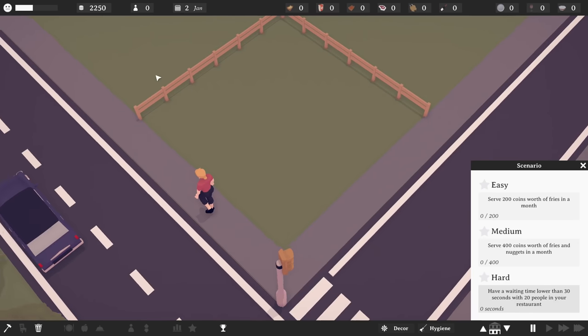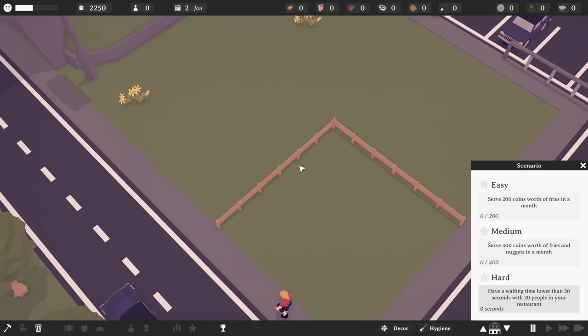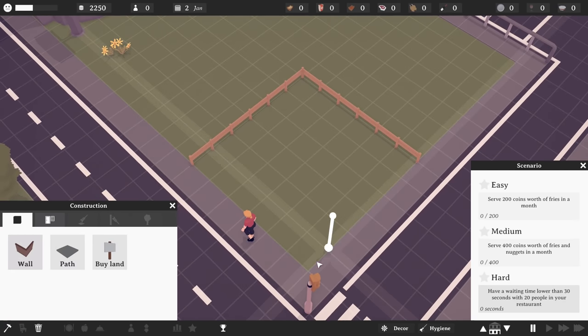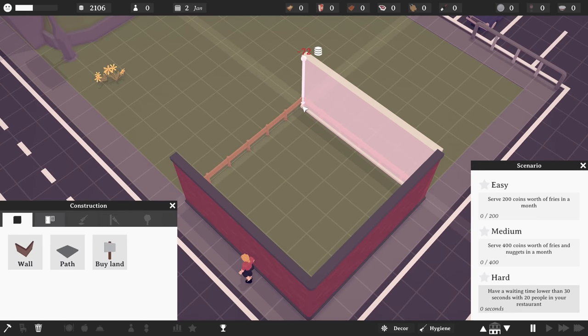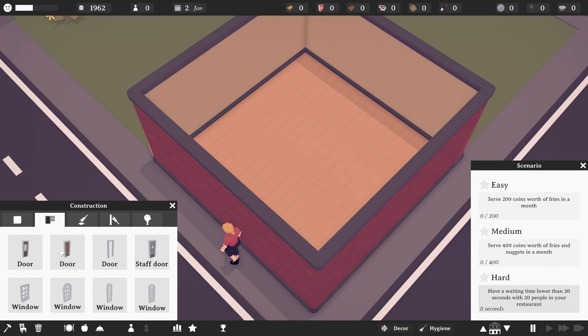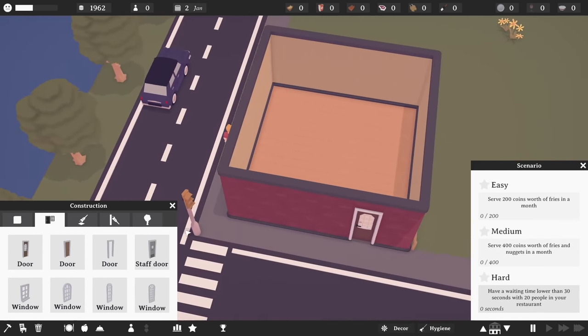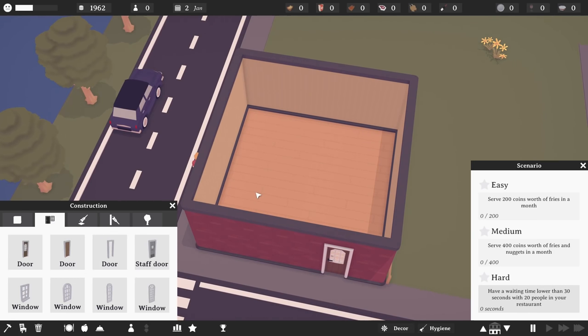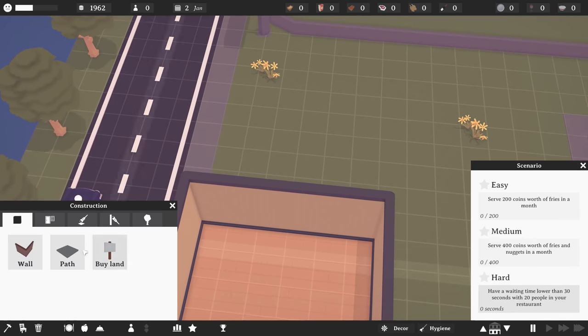We're starting with 2250 coins and we have a parking lot and this whole plot of land to work with. I have no idea how expensive things are, so let's start as simple as we can manage. We're not going to go too crazy. We'll do just a regular door — let's put the door there to be a little different.